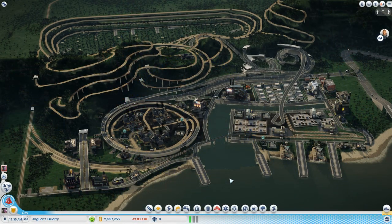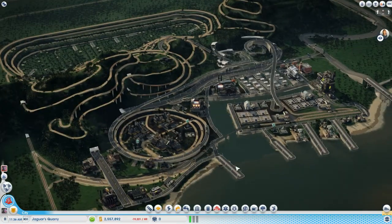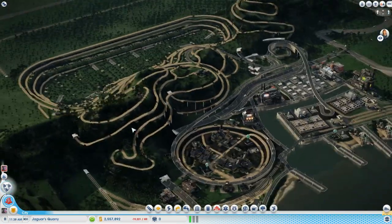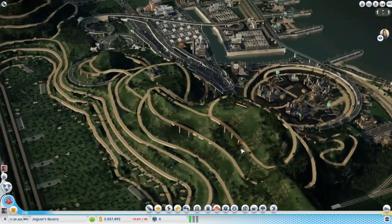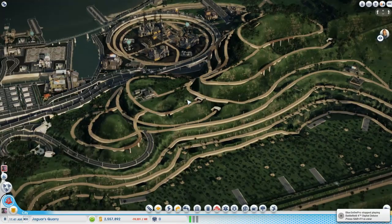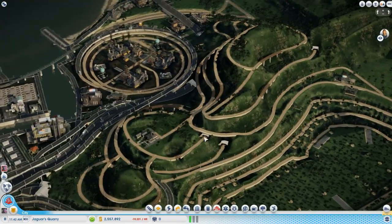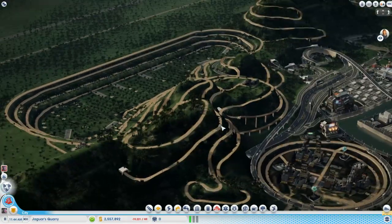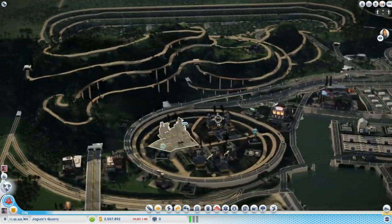Hey guys, Yuto here. We're back in Jaguar's quarry for Doring a Megako, and let me go over the changes that I've made, or additions. The biggest addition that you probably noticed is that I made the whole mountainside — last episode I talked about wanting to make the whole mountainside kind of like a giant quarry, like they're mining this hill or mountain for its resources that are dwelling inside this rock.